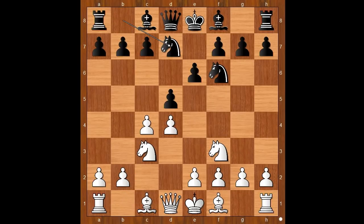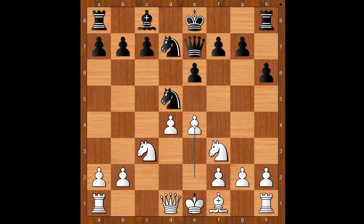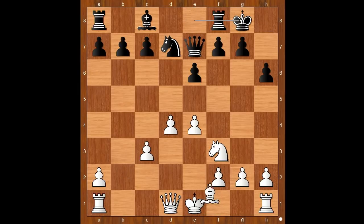Nc3, Nb7, Bg5, pinning the knight and asking a question. Bh4, Bxe7, and now cxd5. Knight takes on d5, Bxe7, Qxe4, gaining a free move. Knight takes on c3, pawn takes knight, and white has a nice looking center. Firouzja castled kingside. Bd3, c5, attacking white's nice looking center.